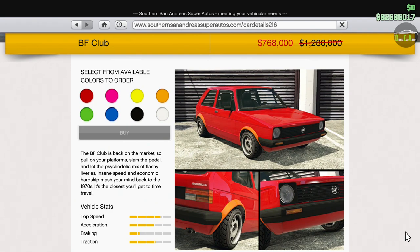Moving on to the Southern San Andreas website, we have 40% off the BF Club. This car was on sale last week as well, so they're just continuing the discount. This is the fastest car in the Compax class for racing, by far — there's no competition. For those of you who don't own one, I highly recommend buying it, especially since you're getting a second chance this week. This thing literally has almost sports car level of performance, which is pretty insane for a vehicle in the Compax class.